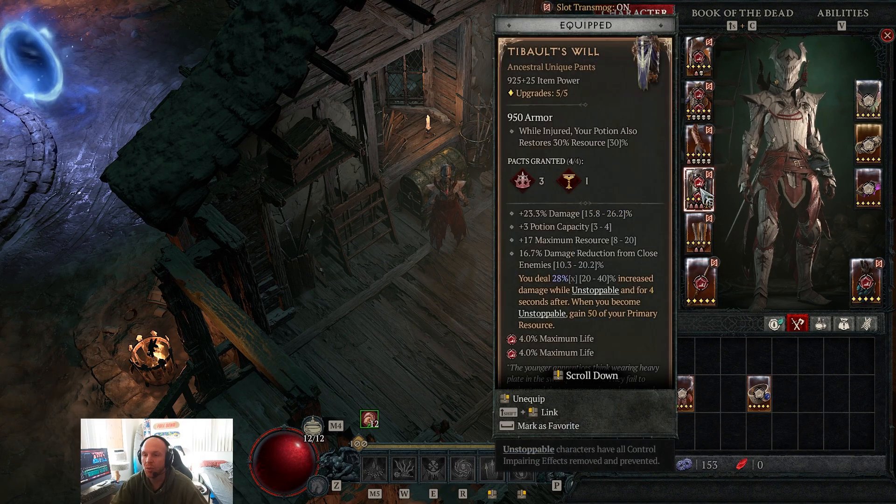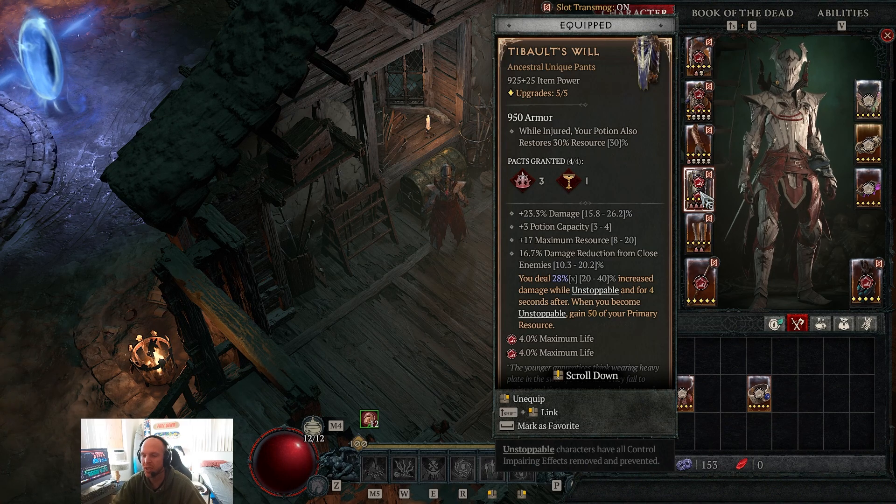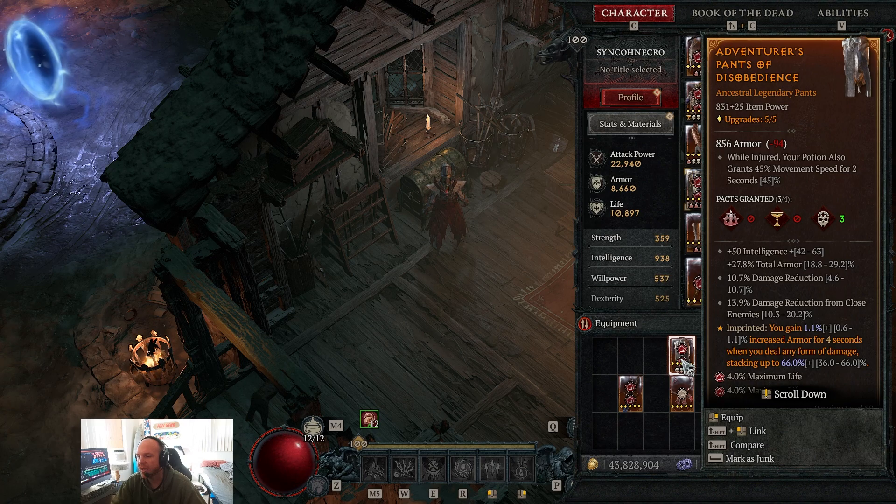For pants in the final build we use Tibault's Will, which gives damage, resource capacity, damage reduction from close enemies, 28% increased damage while unstoppable for four seconds, and 50% primary resource when you become unstoppable — tying directly into our vampiric powers. Prior to getting that unique, we used standard pants with intelligence, armor, damage reduction, and damage reduction from close enemies, swapping aspects like iron maiden stun or crowd control spread depending on preference.